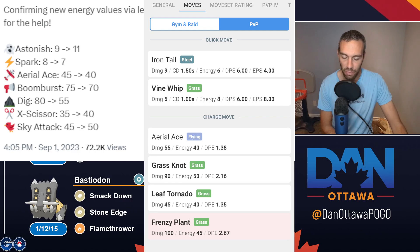Here's the one main con: it's still a garbage move. It's still 55 damage for 40 energy — only 1.38 damage per energy, which is a very rough damage-per-energy ratio. The pro is it did go down; it now only takes 5 fast moves to get to instead of 6. So that is your pro.